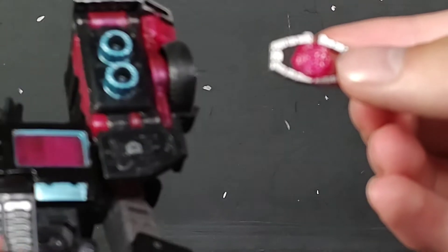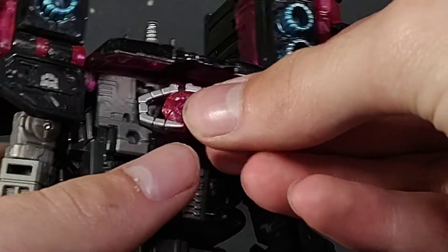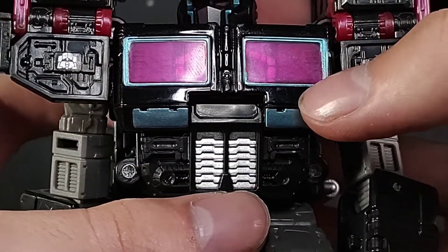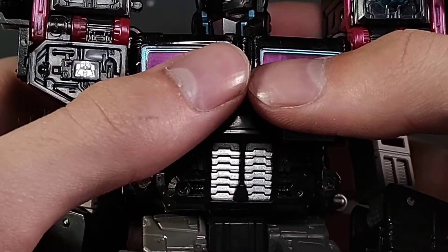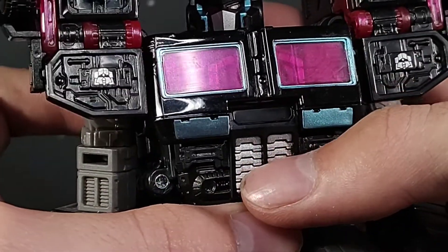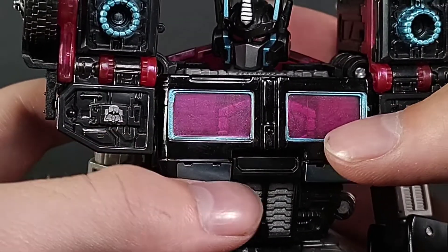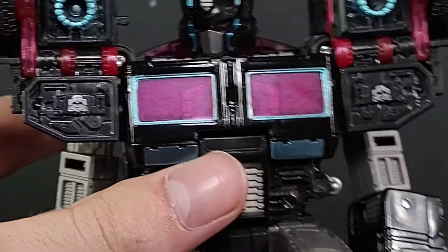I delved deep into this Matrix sculpt when I did my original review, which was a bit weird, but alright. It just goes right back in the chest and you close that. It's harder to see than it is on Laser Prime, because Laser Prime is just very clear, kind of blue. On here it is very not-so-clear, and you get more of that metallic sheen and metallic flaking that you get in the weapons, also right here.